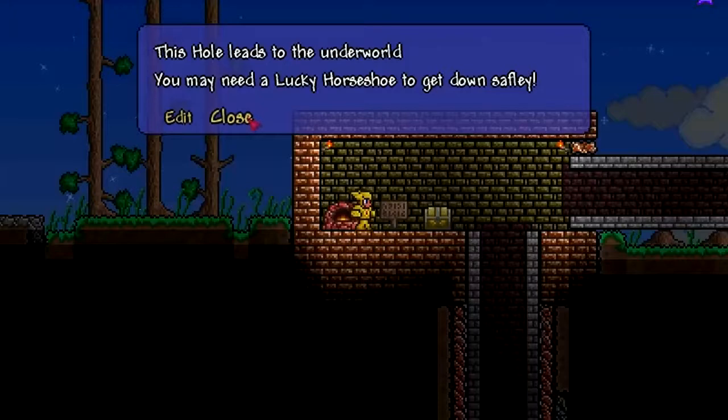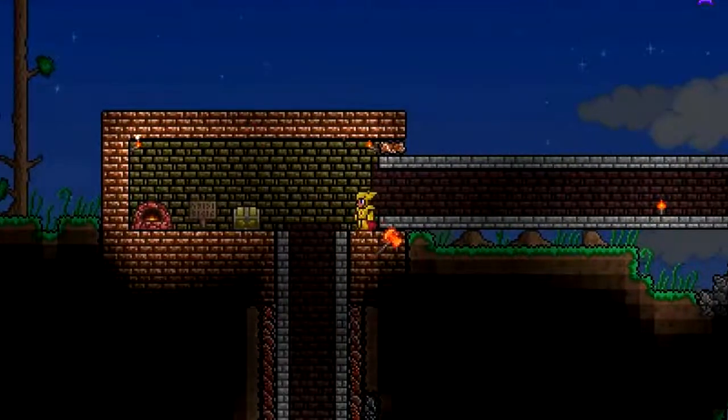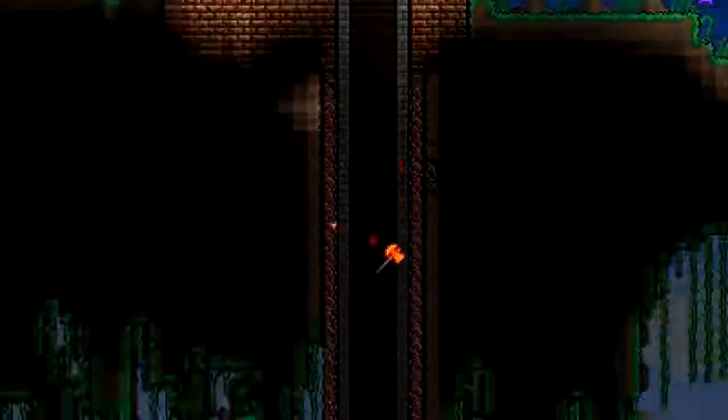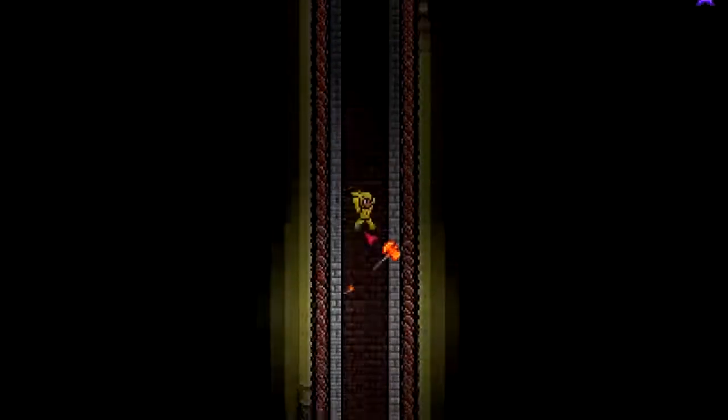This hole leads to the underworld — you may need a lucky horseshoe to get down safely. Yes, underworld! I don't know if I want to go down there... I'm gonna go down there. Fall! You may need it. You're gonna need it. There's no way you're gonna survive this fall.